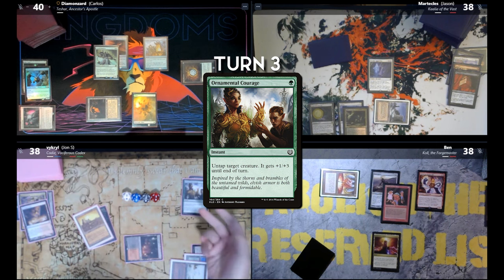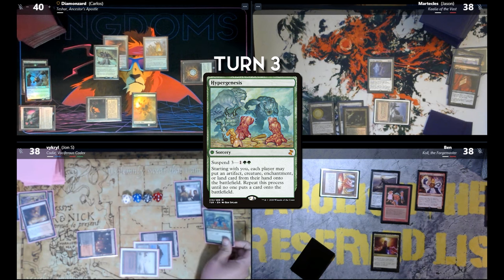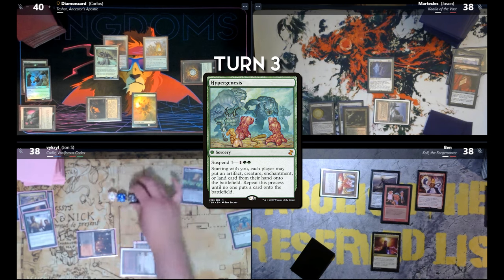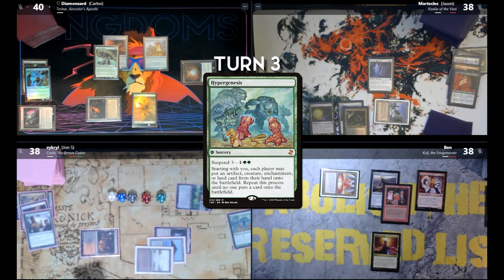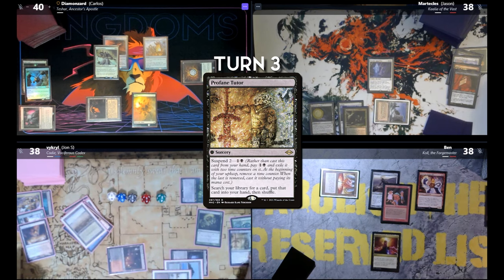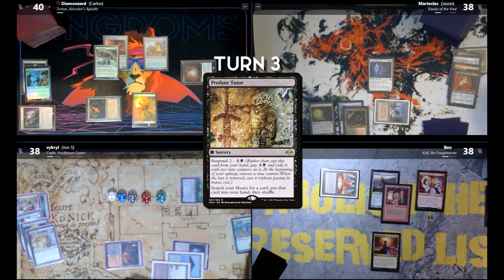Play Ornamental Courage for one. So this is on the stack targeting Cody. We've got a Hyper Genesis — oh no. Those go on the bottom in a random order. This is free for me to cast whenever I want. Then I untap and Cody is now a 2/7. Then I'll use the four remaining mana and tap Cody again — I get Wooberg again and the ability again. I'm going to pay two life and Noxious Revival targeting Scalding Tarn, then flip again. A Profane Tutor — these will go back on the bottom. Scalding Tarn goes on top. I'm going to cast Profane Tutor.